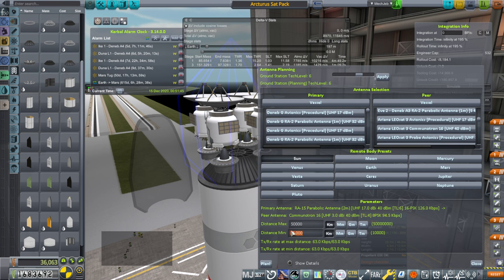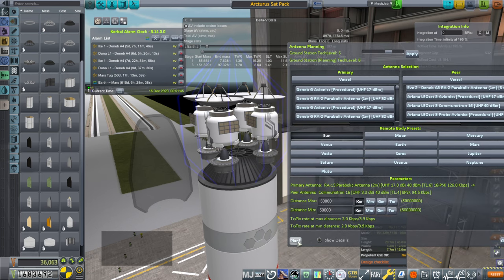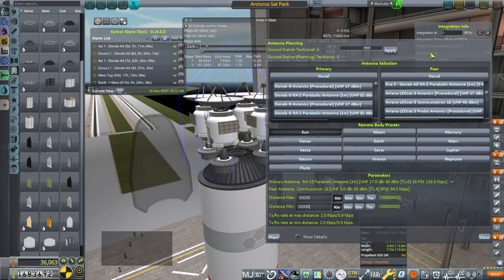Then figure out the distance from the satellite you want to communicate with — say 50,000 kilometers. Remember, geosynchronous orbit is about 35,786 kilometers, but you have to measure the diagonal, so you need to add extra distance. I just use 50,000 to be safe. Enter that and click 'plan,' and you get the new bit rate to that particular satellite.